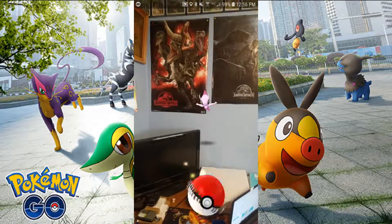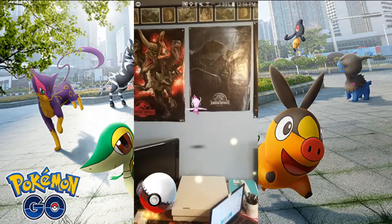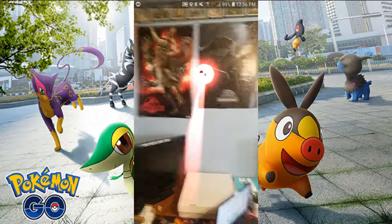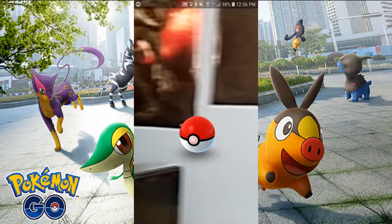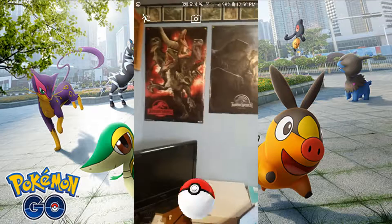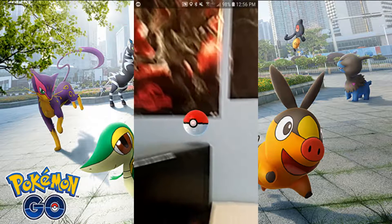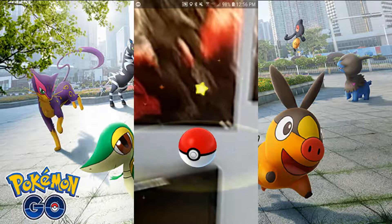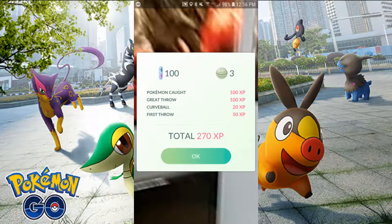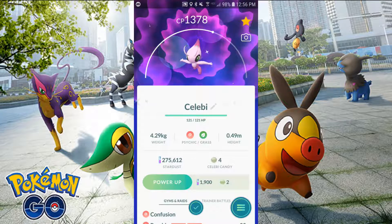I can only use Pokéballs — what happens if I run out? I shouldn't, I have over 200. Kobe, kobe, here we go — the game kind of lagged there for a second and we can't use berries or anything on it, it sucks. 100% catch rate my ass. Oh, I got a great throw apparently — does that help? It does contribute, so get at least a great throw and you'll get it. It had green text, that's interesting. Hooray for shiny Celebi!